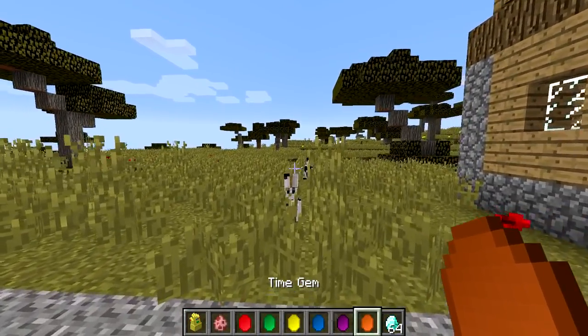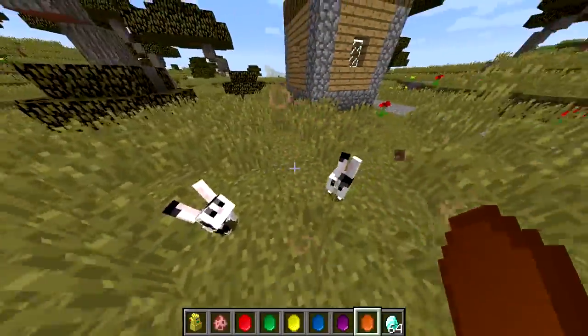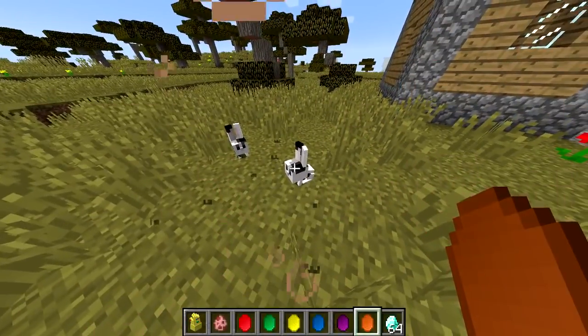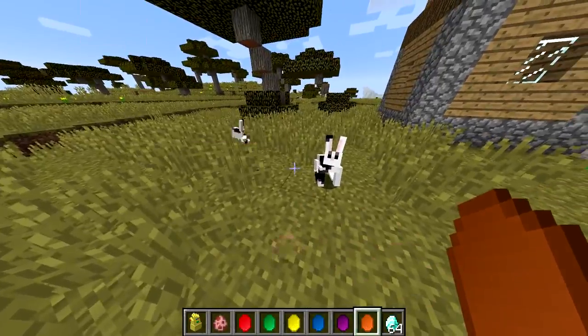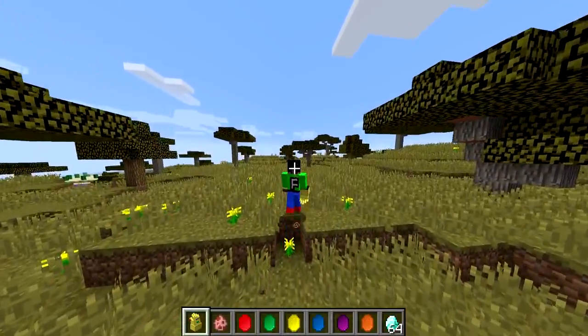But let's do the last one, which is the time gem. So the rabbit — there we go, it's now a baby. Did I use it on myself? I think I did. Now that's a baby rabbit, and it was just an adult. Look at that — I can just change it, it's so weird. Let's use the glove now. For some reason I'm so fast — I think it's because I used the time gem on myself, which is insane.